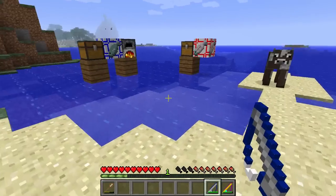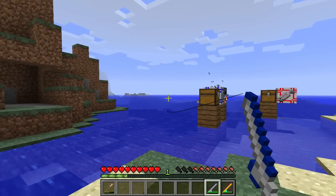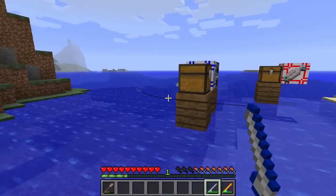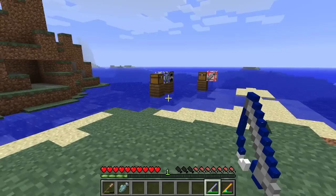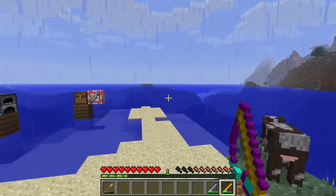Okay then, so we're finally down at the beach. Let's go ahead and take a look at the reinforced fishing rod first. So this takes two blocks of iron and two string and it lasts a lot longer than the normal fishing rod to be honest. I have used this a little bit since I made it and it's not really deteriorated much, so that's pretty awesome. We've got a raw fish there and this is capable of catching all the fish in the mod.